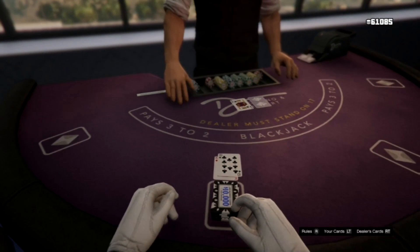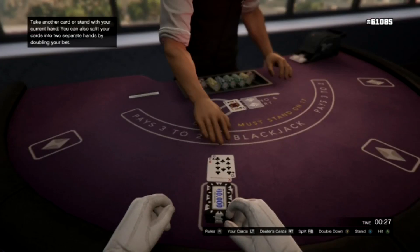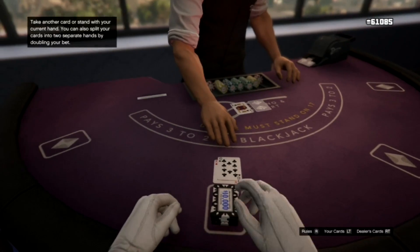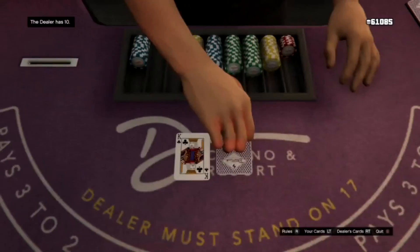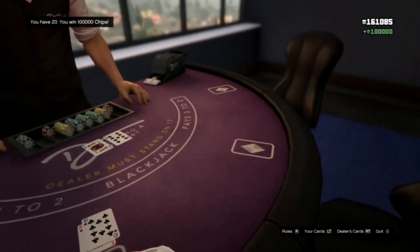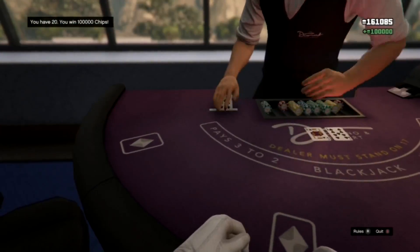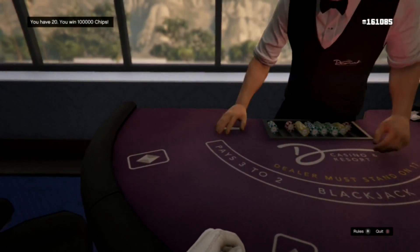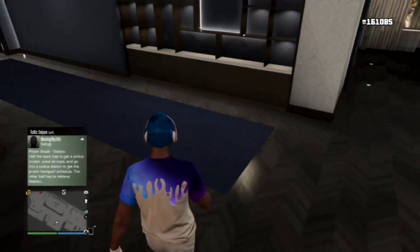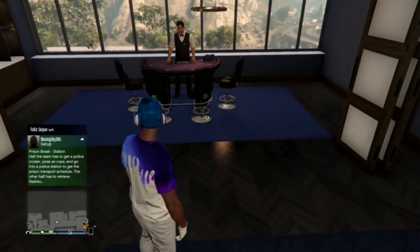It goes up to 21, so you don't want to go over. We'll click X to stand — he has 19, so we beat him. As you can see, we just won 100,000; we're now at 161,000 total. Once you win, you have to quit from the table.